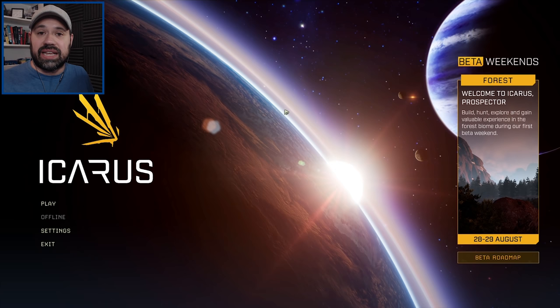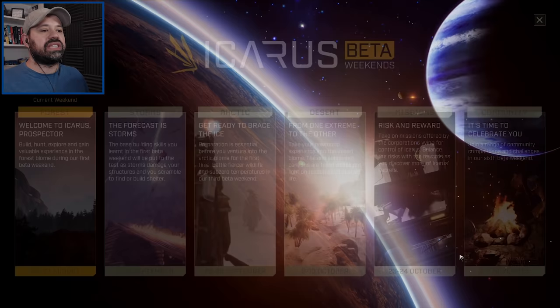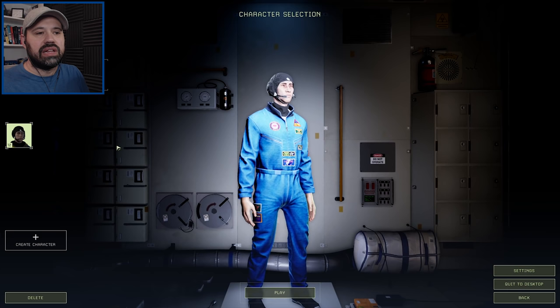We went back to our pod and extracted. To get access to the beta, you have to have pre-purchased the game. You can buy the standard version, which I'd recommend — currently discounted for under thirty dollars. This is the beta roadmap: it starts with the forest area to get familiar with basic mechanics, then storms on September 11th–12th, then the Arctic on the 25th–26th, then the desert, then missions, and then the game releases.